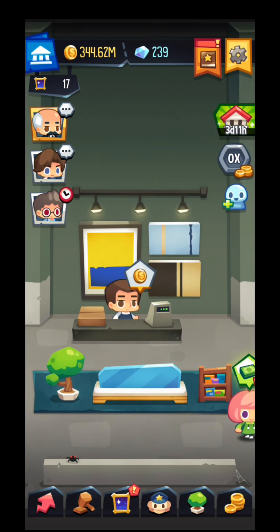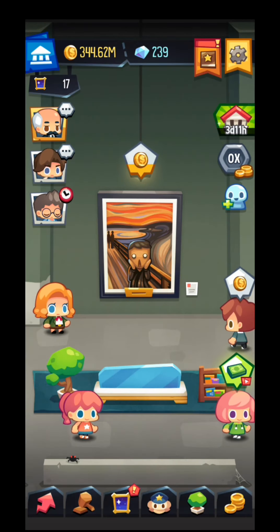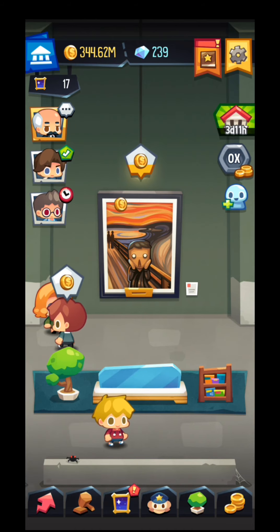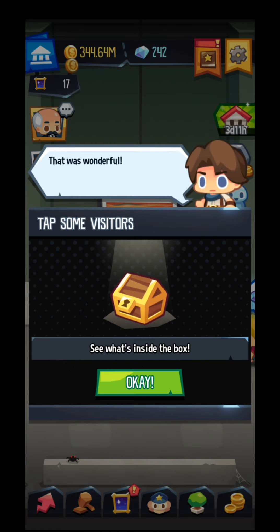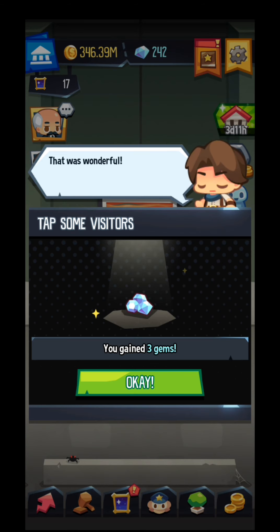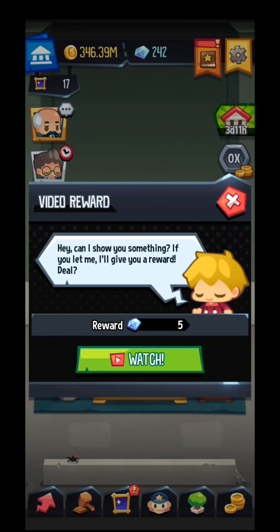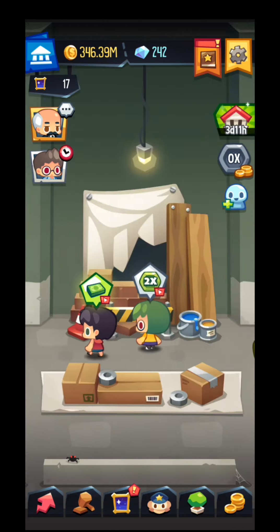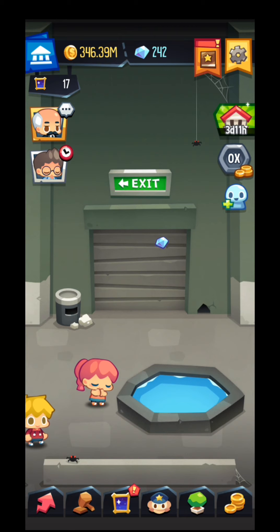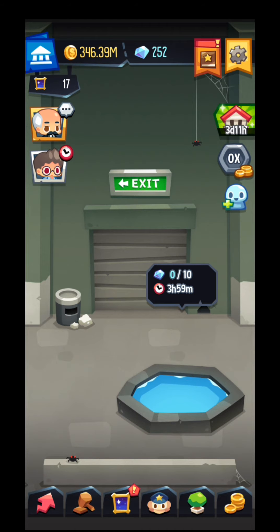The dollar sign over here on the girl's head — watch an ad and I will get 10 dollars. You'll have different kinds of quests where you need to click on the visitors. Tap some visitors and you'll earn gems. Watch an ad and you'll get 5 gems. Also, you will have a fountain over here on the last section in your museum — for every 4 hours you'll get 10 gems. Don't forget about that.